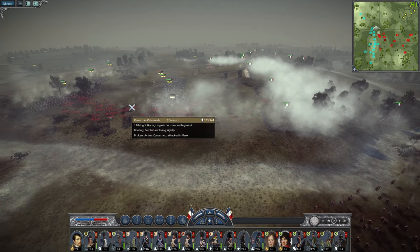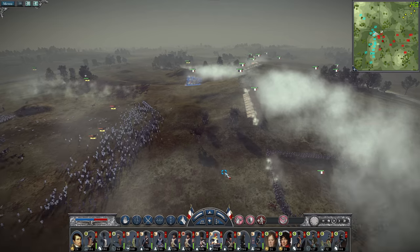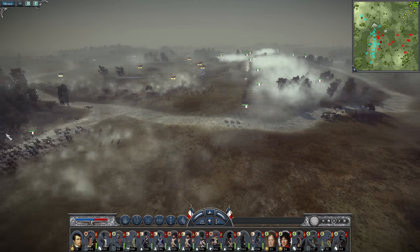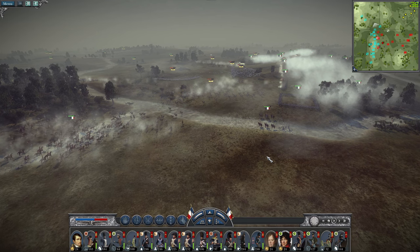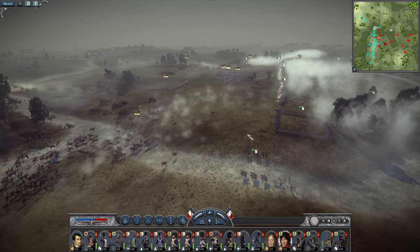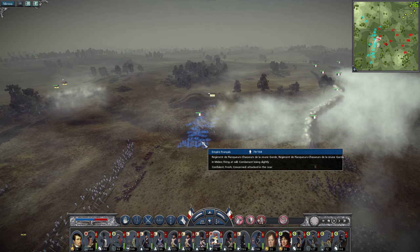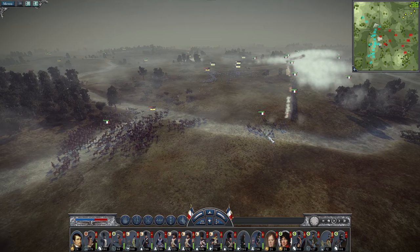The Chasseur Cheval moves forwards and the enemy cavalry is sent off. The Austrians are throwing themselves forward towards our line - they're about to run into the spikes. That unit is going to suffer heavily. The light infantry was able to hold off the enemy attack, and most of the Austrians are now running away.